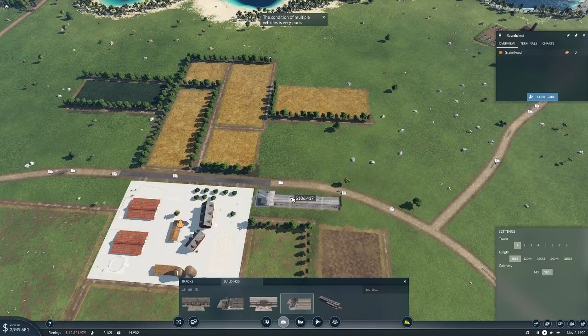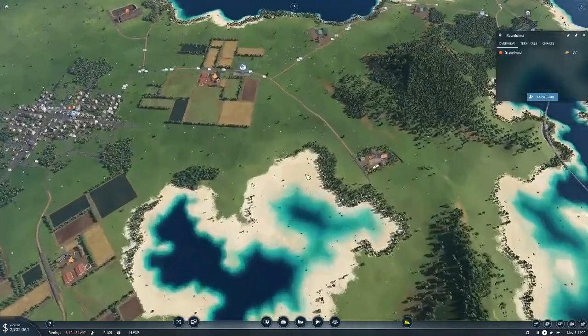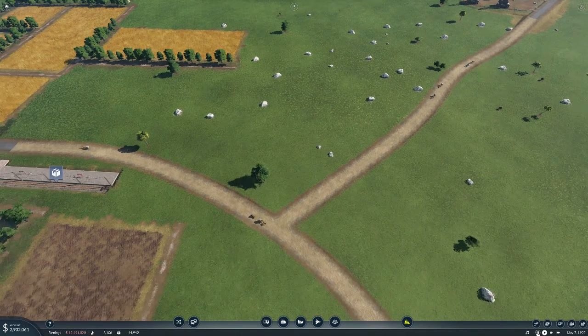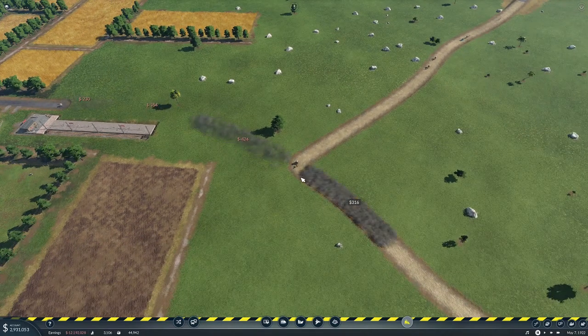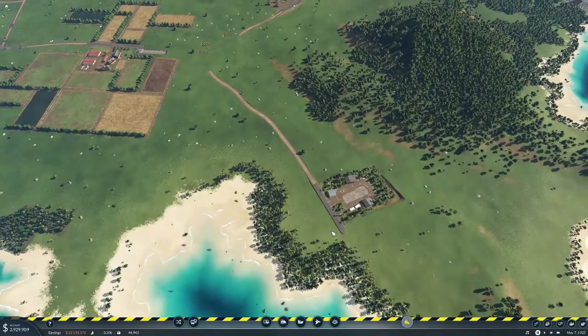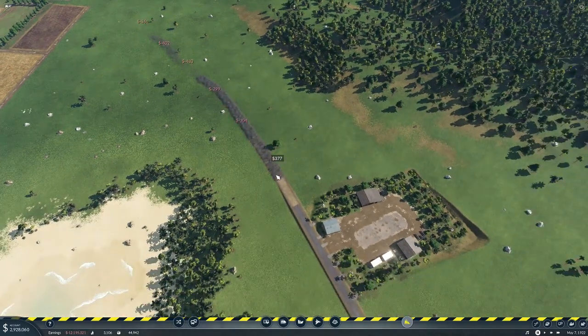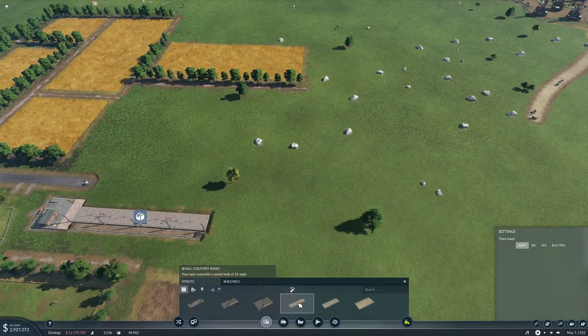I'd rather just have two trains terminate in the same spot rather than having one train turn and loop around — it would be super convoluted. We need to delete some of this road, so let's pause the game so we don't mess with any of our lines. This road does not matter at the moment so we can get rid of it, then connect this guy back up — boop and boop.